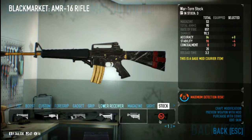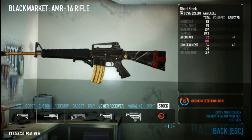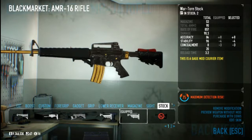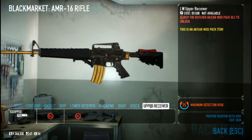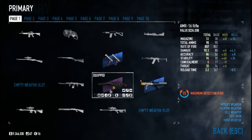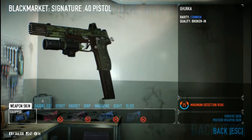For the stock, to increase accuracy, you can put any stock you may like - it increases accuracy. Keep in mind the stability will be different. You can add an exotic receiver or a receiver that increases the stat if you have the AKN Car Mod Pack. These things are for a mod called AAC Extra Attachments Compilation. The next gun is the Signature 40 pistol.